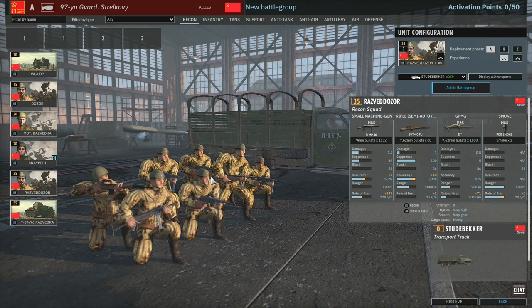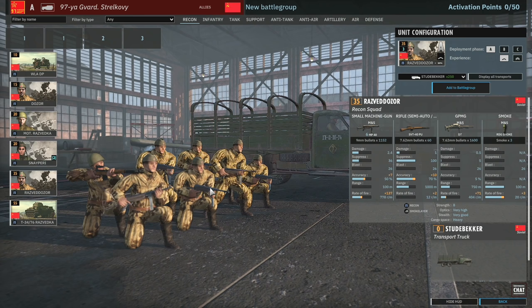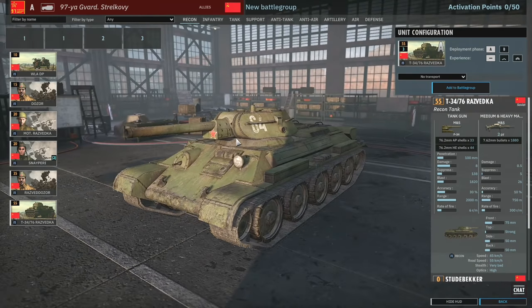Especially things like Pioneers will just flatten these squads because they've only got eight strength. They do have three smoke grenades which can be interesting for covering a retreat, but I'm not really a huge fan of them. They're an interesting squad, nice flavour with the MP40s, but otherwise not really worth it. The T-34-76 Red Ritka and a T-34 recon are also available in the recon tab.